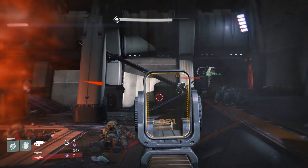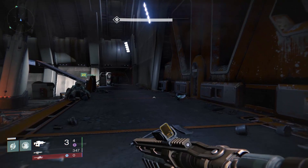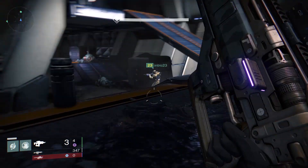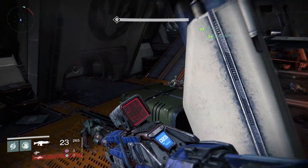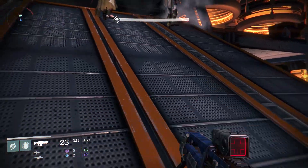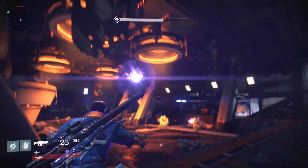Now each side of the room has a second-level platform you can go onto, and each side has a ramp you can go up. This is not the right side because you can see underneath there's no cover. So if you're on that side, go to the opposite corner of the room and there'll be this ramp — this is the one that you want to get to.